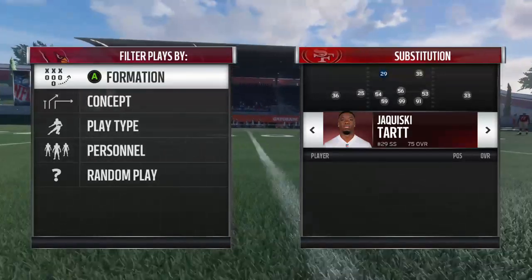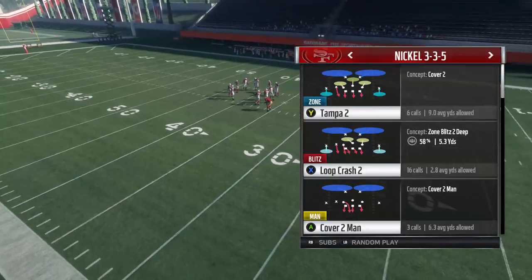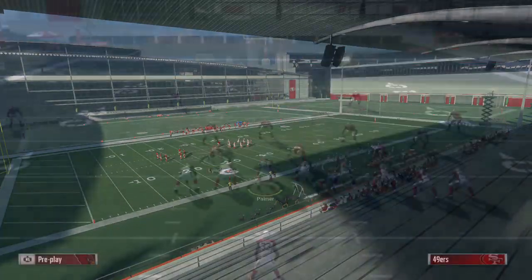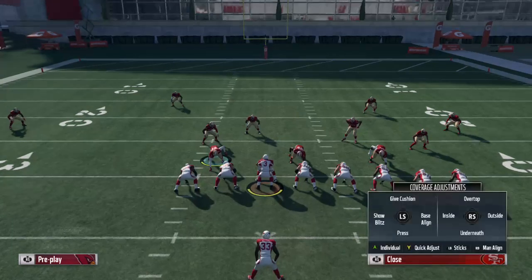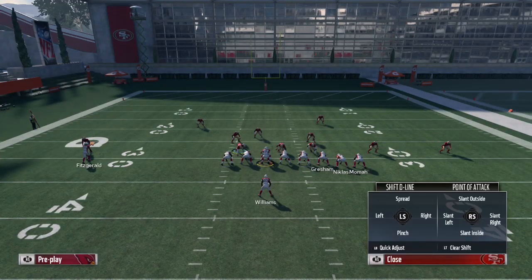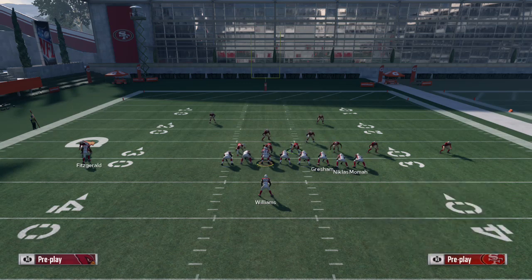The first play we're going to look at in the nickel 3-3-5 wide is the Double Buzz. We're going to make sure it's a pass. Base align, press, pinch line, crash line left, shift linebackers right, and then blitz the nickel. And that's the play you're going to get.